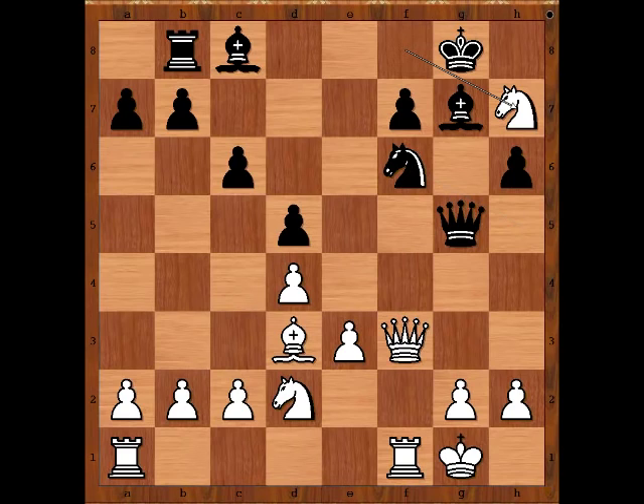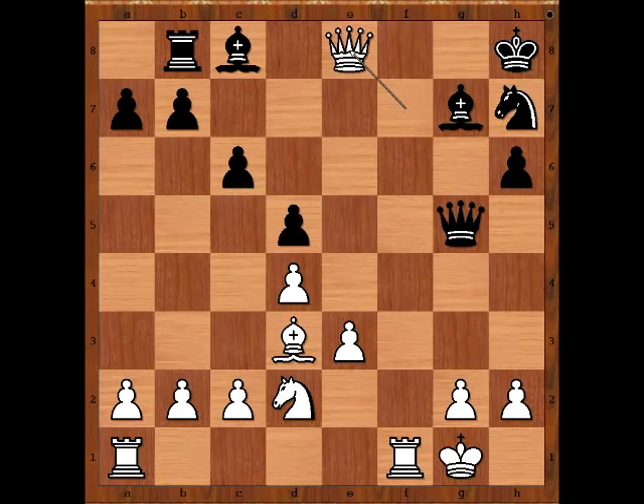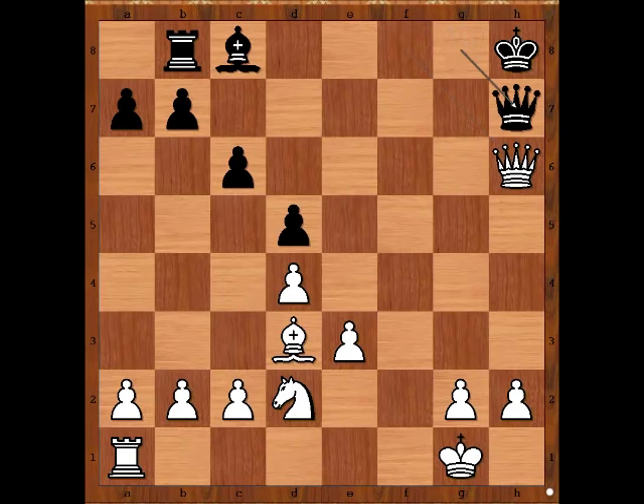Short played knight to h7. Knight takes knight. Queen takes on f7 check. Queen takes on h6, king to h8. How would you continue? The obvious one is the best: queen to e8 check. Knight to f8. Rook takes knight check. Bishop takes rook. Queen takes bishop check. Queen takes bishop check. Queen to g8 check. Queen to h7. Queen takes queen check. Mate.